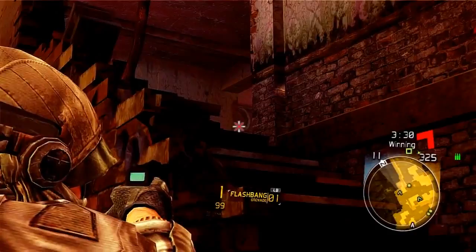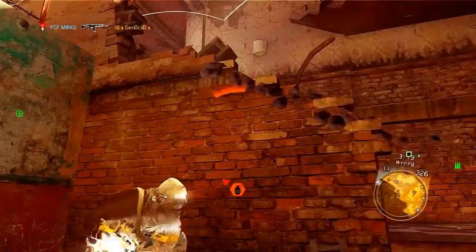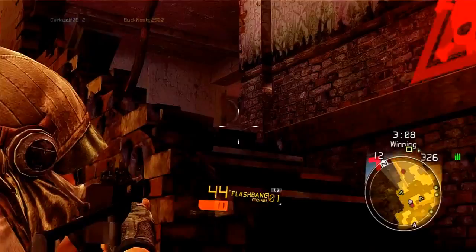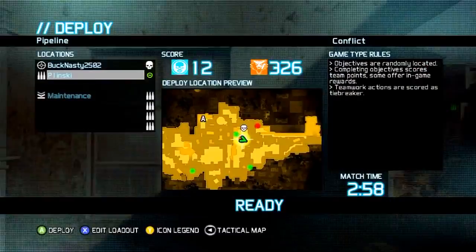I don't have any grenades to throw at him, but let me try to stun him. Damn, I missed. I'm suppressed. Teammates are throwing grenades in there — they have no idea I'm right here. That's a face shot — come on. He was waiting for me. I did kill him though.